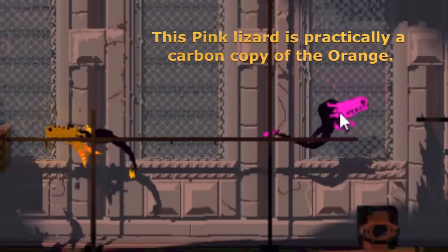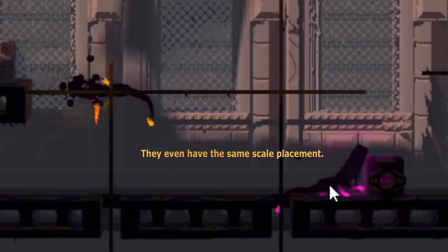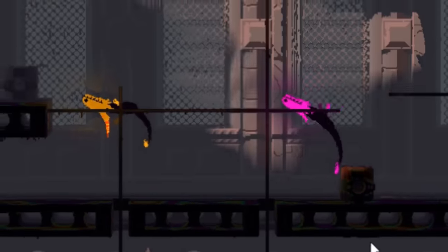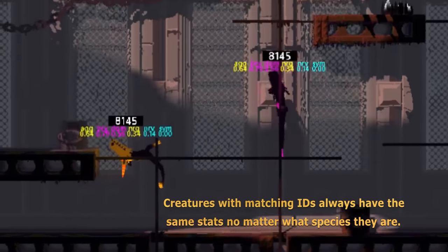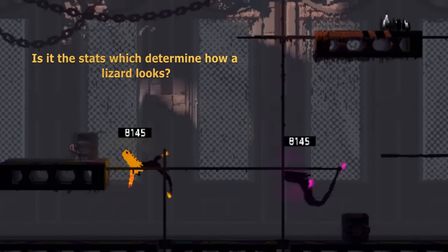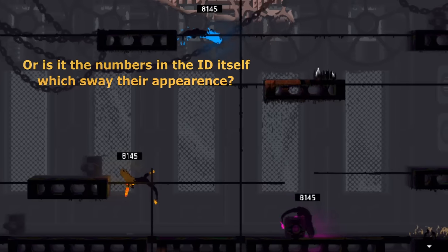This pink lizard is practically a carbon copy of the orange lizard — they even have the same scale placement. Creatures with matching IDs always have the same stats no matter what species they are. Which makes me wonder: is it the stats which determine how a lizard looks, or is it the numbers in the ID itself which sway their appearance?